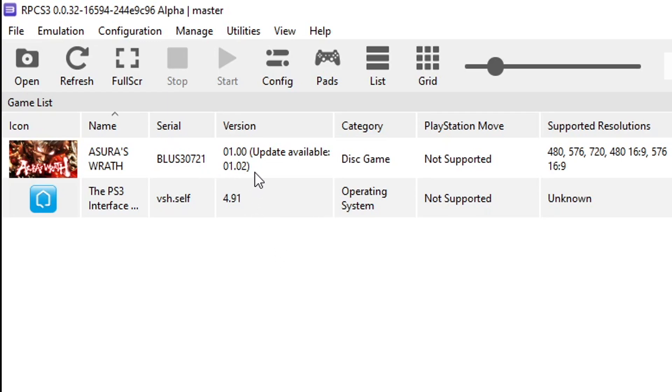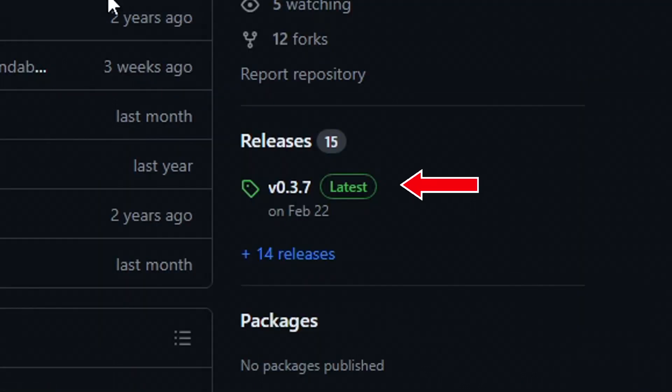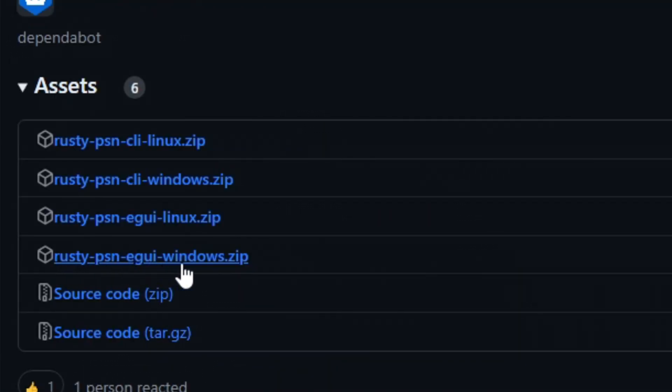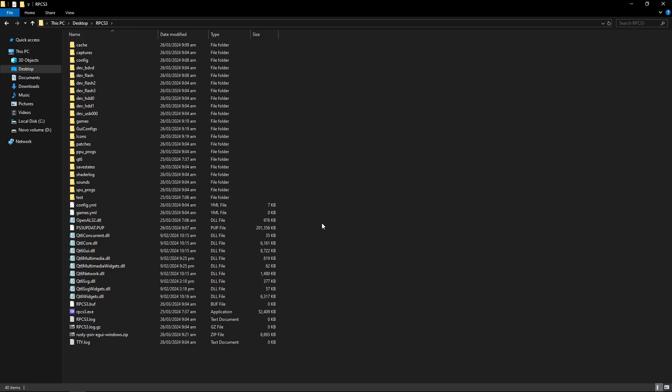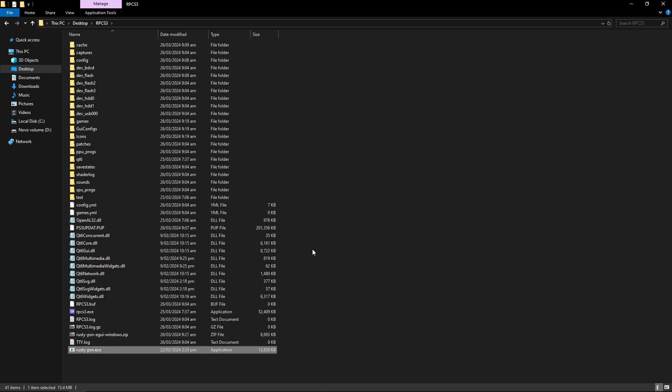Now this is the vanilla version of the game — it's not patched to the latest version. Luckily there's an easy way to update your games for RPCS3 using this tool called Rusty PSN — the link will be down below. On this page click on the latest release available, which is version 3.7, then scroll down to the bottom and download the Rusty PSN GUI Windows.zip file if you are using Windows. You can place it in the same emulator folder.